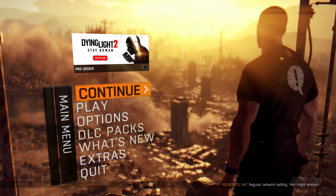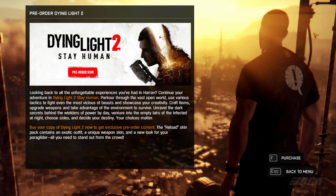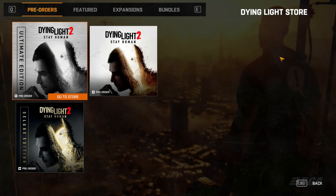The first thing you will notice is the main menu. As soon as you start the game you will be prompted with a Dying Light 2 pre-order banner. You can also go over to the DLC section and find a pre-order listing there for Dying Light 2. Basically it shows all the additions.